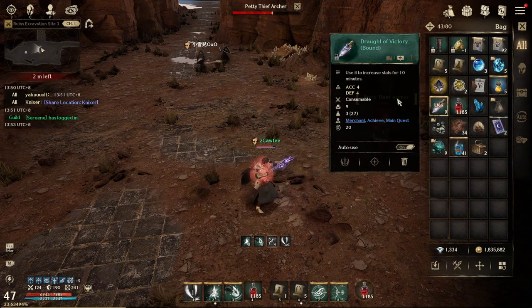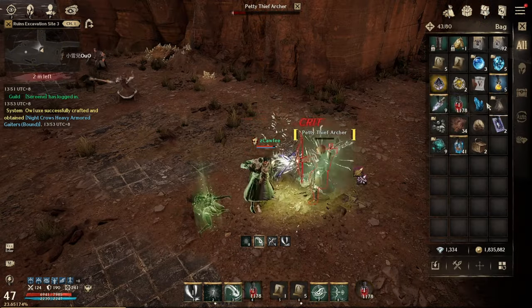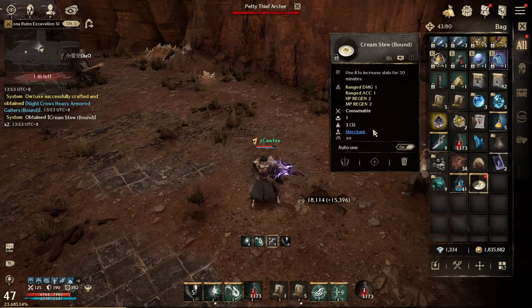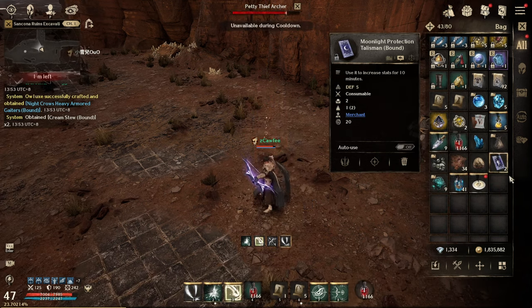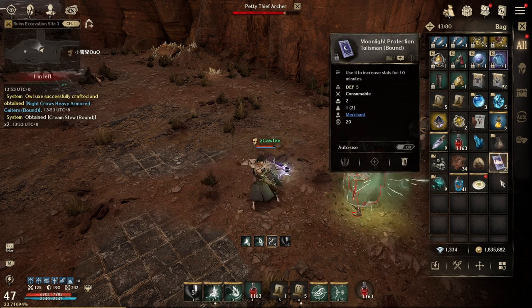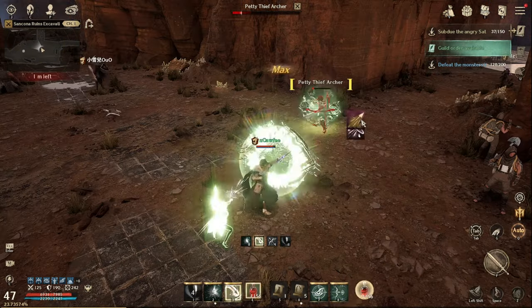We also have the Drought of Victory — use it to increase stats for 10 minutes. It costs a bit more but gives you accuracy plus four and defense plus four, which helps a lot for progressing through main quest, side quest, or grinding higher-level mobs. Since I'm a range character I also use the food buff that gives range damage, range accuracy, and additional HP and MP regeneration. There's also another buff — same icon but yellow — that gives accuracy as well.